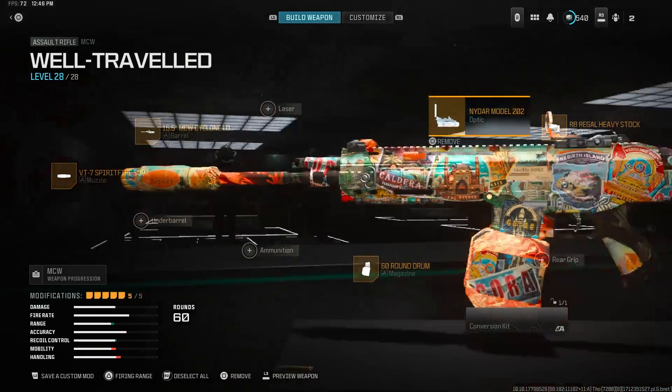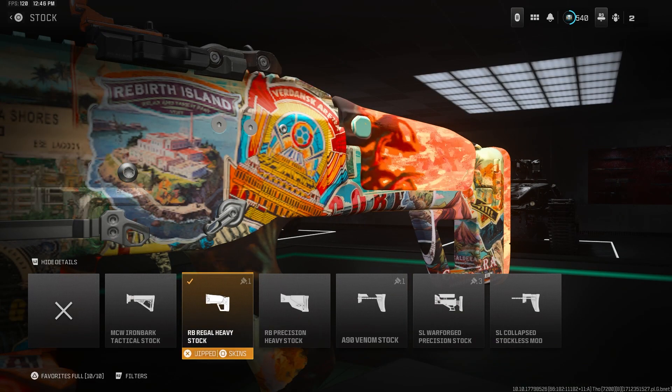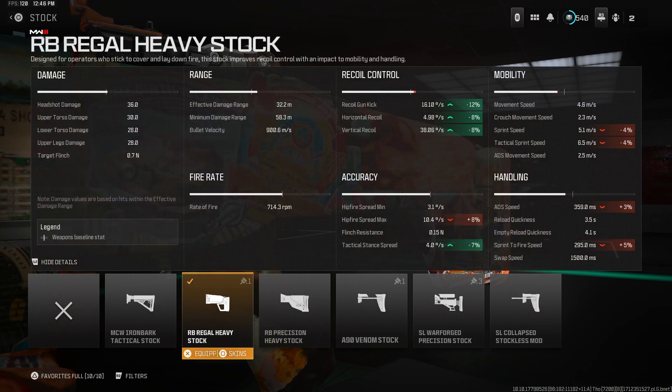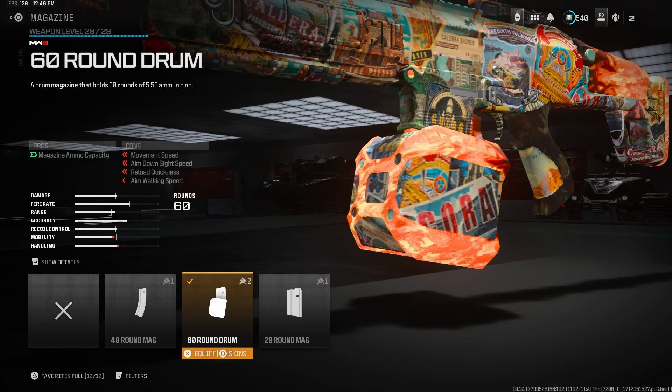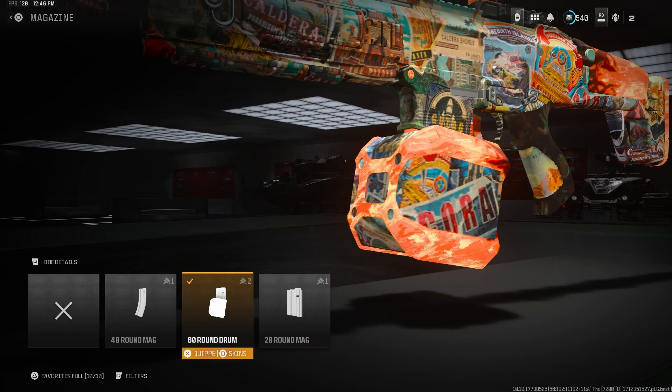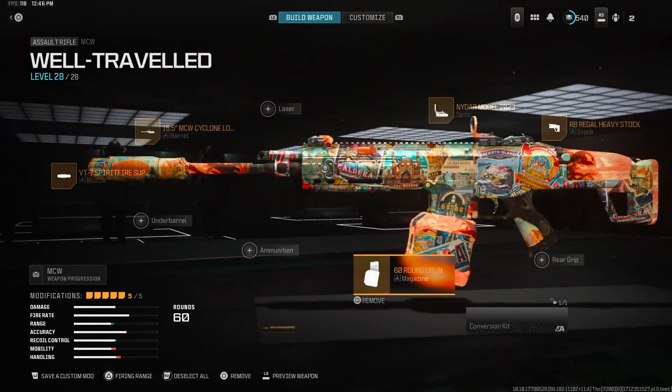For the stock we're using the RB Regal Heavy Stock, giving us gun kick control, recoil control, and tac stance. The gun kick control and recoil control really help. To finish it off, we're running the 60-round mag so we don't have to reload as much — this thing is insane, definitely use it.